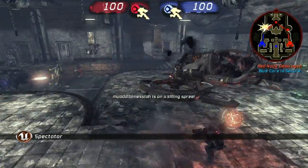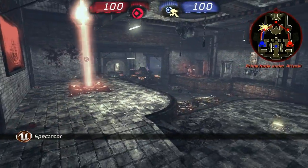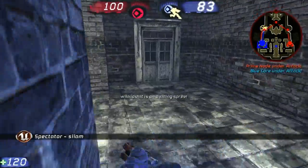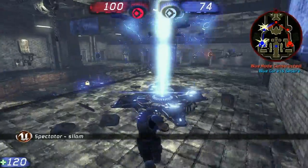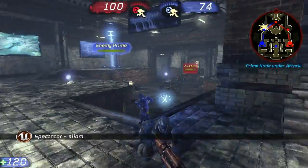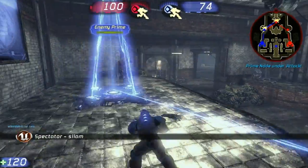Red orb, here he comes. Blue core is under attack. Let's see — Siam, never seen this player before. He knows how to pick it up — is that how you pronounce it? I see him, I kill him. I sees him and I likes him.